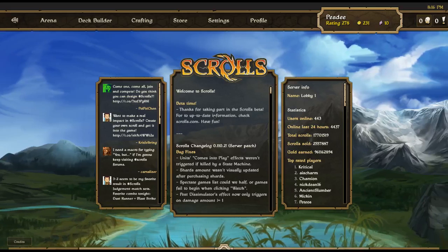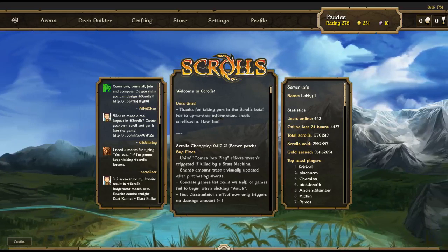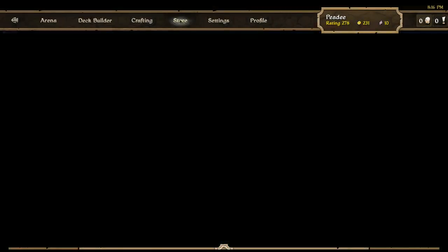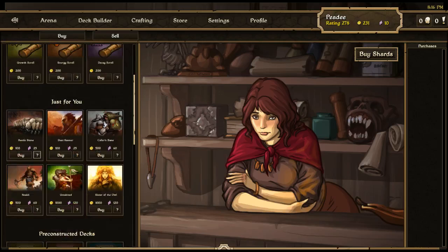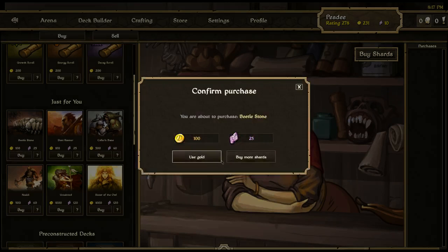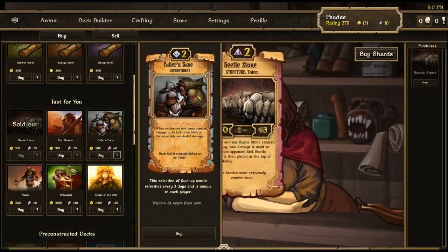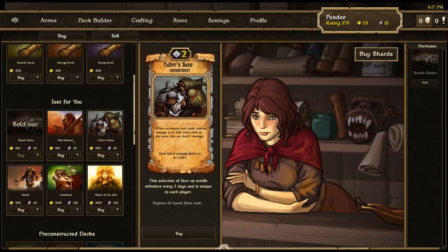First things first, I'm going to the store. I already took a peek — all the stuff is reset. Beetle Stone, which was my nemesis, is only 100 gold, so I'm going to buy one of those for sure. I want Caller's Bane rather than Dust Runner.